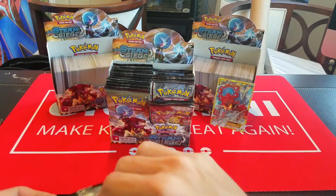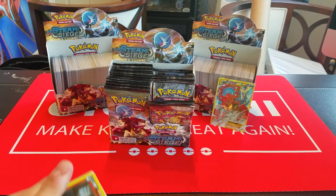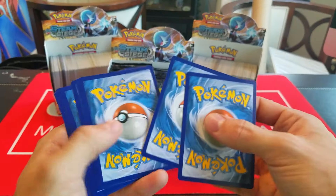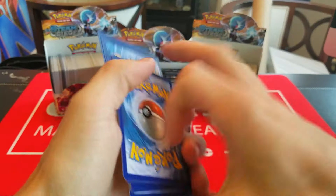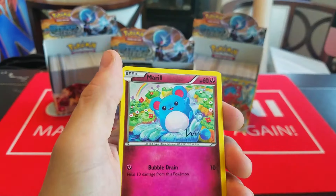Here we have Dino, Chimchar, Rufflet, Shellos, Clauncher, Tangrowth, Hawlucha, Lampent, Reverse Holo Yanmega — I was just talking about that, I am perfectly okay with getting this — and a Rare Spiritomb.